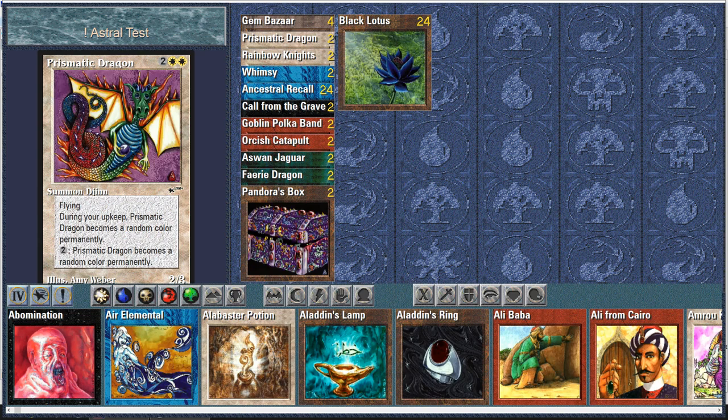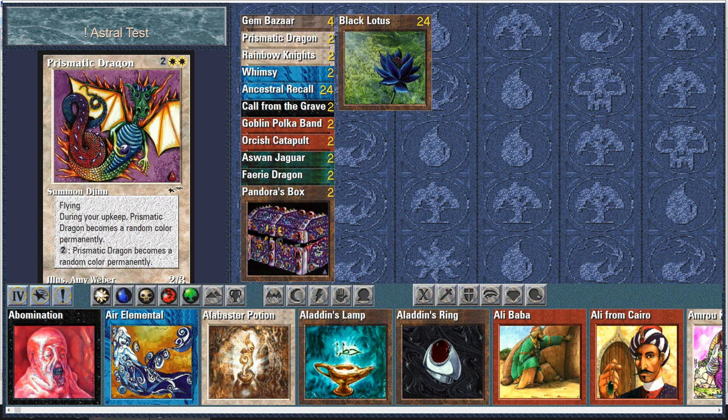Prismatic Dragon is a 2/3 — you might guess it fits the cycle of small dragons like Dragon Whelp, also a 2/3 flying for four mana. The prismatic effect is not very imaginative — it's just about colors. Designed by Amy Weber, I love these original arts. During upkeep he becomes a random color permanently, well not really permanently but until your next upkeep, and for two mana you can change this color. It's really not that amazing — 2/3 flying for four mana is nothing special, and the color-changing ability only occasionally helps circumvent protection.